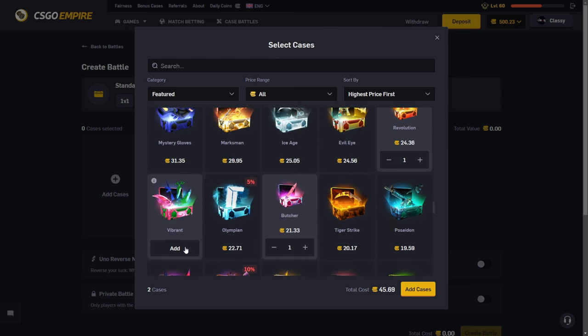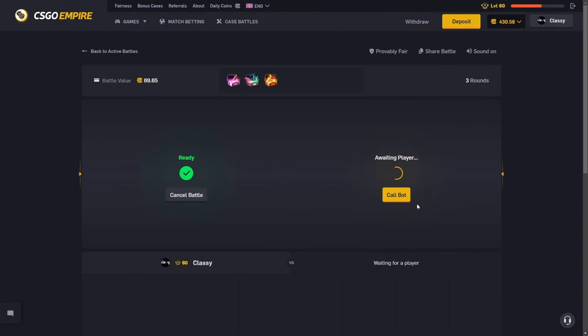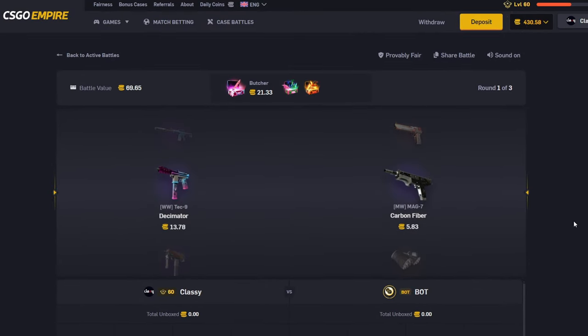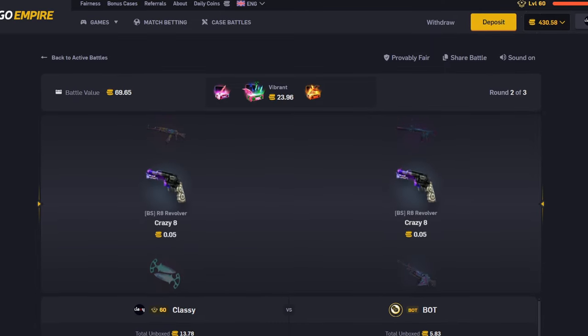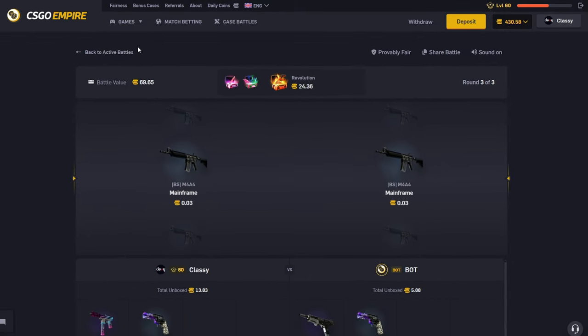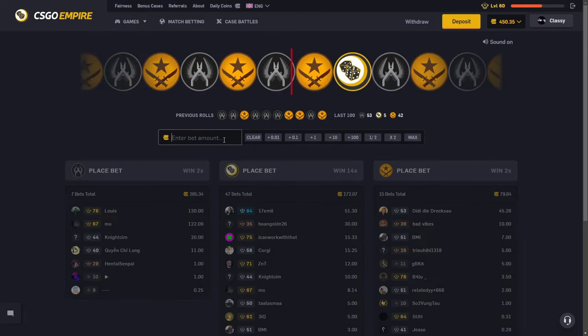The revolution case did pay last video — I said it was off limits, but it's back on limits. We're going to start off with a 69 coin battle, hopefully this goes clutch and proof. And we win the 20 coins back from the 69. Perfect.